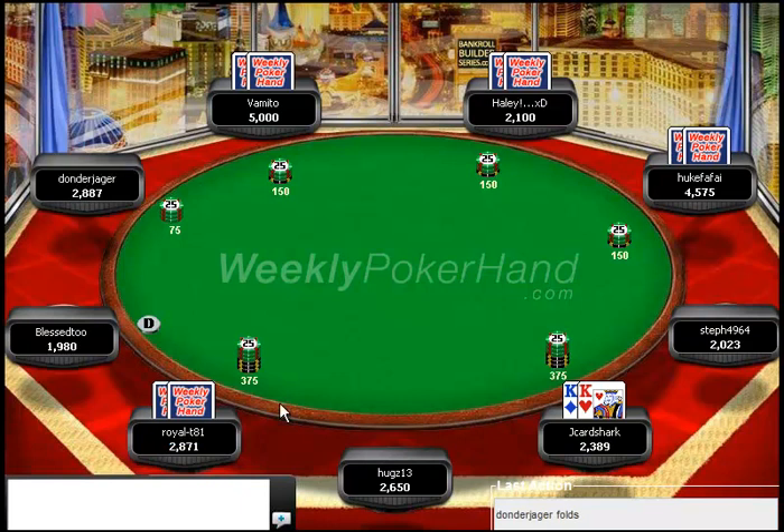We do make it $375 and get cold called behind, which is always good because this guy obviously has a worse hand than kings — probably something like a pair, suited connector, or something like that. In this spot, if your opponents are paying attention to my game, they should know I have a very premium hand. However, this is a $10 game where I've never played with any of these players before, and they simply are not going to be aware that this is how I would play kings, aces, and probably even queens.